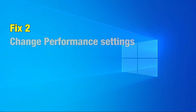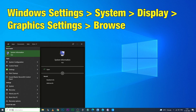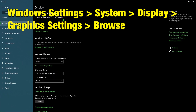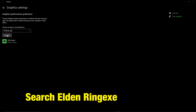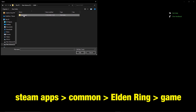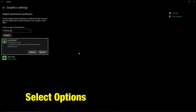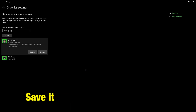Fix 2: Change performance settings. You can change the performance settings by going into System and selecting Display, then scroll down and select Graphic Settings. Browse and search for EldenRing.exe in the folder where you have installed the game — in Steam apps, Common, Elden Ring, game folder. Then select Options and set the game to High Performance. Save it and hopefully this will resolve the issue.